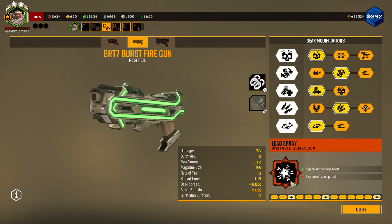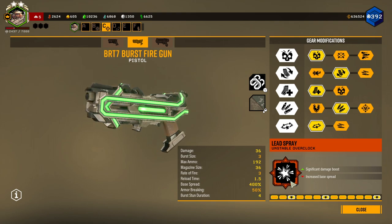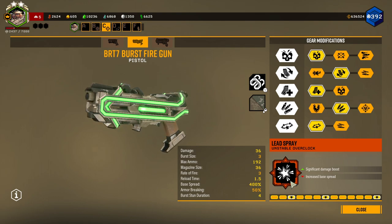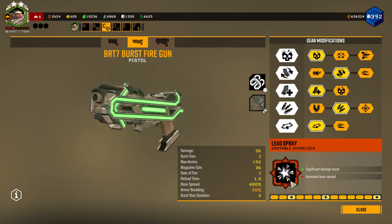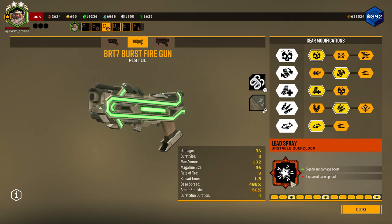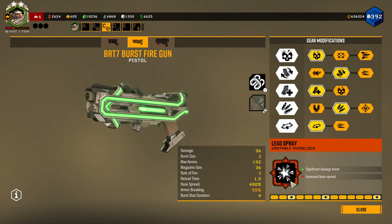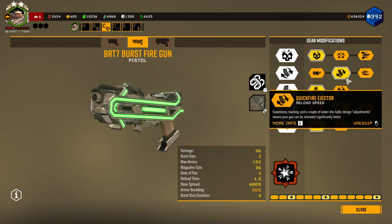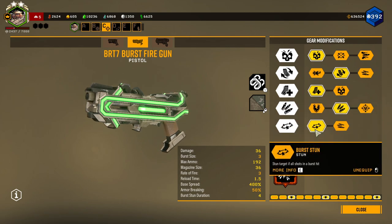The Lead Spray unstable overclock is pretty straightforward. It just gives you a huge increase in damage at the cost of a really increased base spread. I don't already like the burst rifle too much. It's really good at single target damage, but the lead spray feels like too much as someone who really enjoys using really high-damaging guns. I'd say the lead spray is kind of only useful at elimination missions or against just praetorians and oppressors.